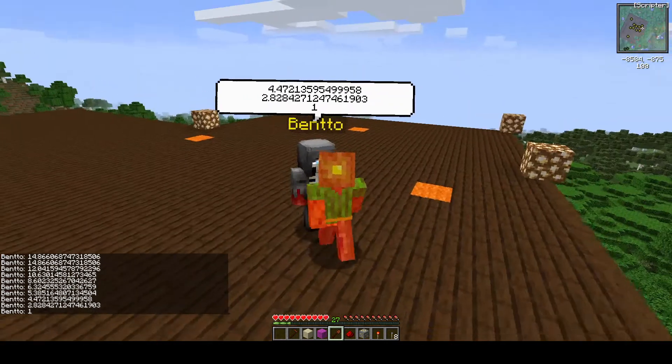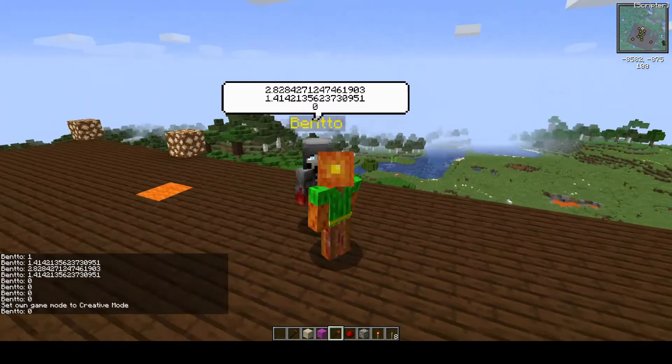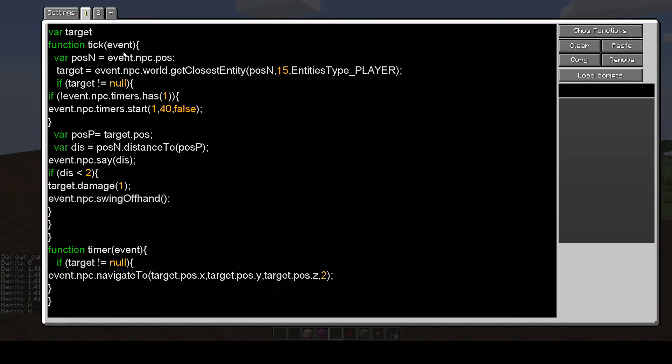So I'll show you how this is done. If you go into the script, it's just on the update or tick function — it finds the entity, and he moves to the target. The target is the closest entity of type player, so he moves to the closest player. Then if he's within one block he will swing his hand and do damage.